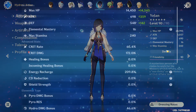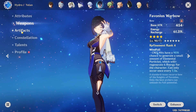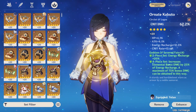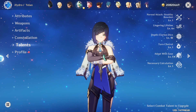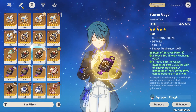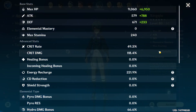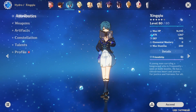When it comes to the Yelan we used — 65 crit rate, 172 crit damage, over 200 energy recharge. Probably don't need that much on a Double Hydro, but better safe than sorry — I'm too lazy to change her build anyway. Artifact loadouts — thank you very much. When it comes to our Xingqiu — C6, so we can get away with a little bit less energy. But why would I do that when I can just run my Xingqiu on Favonius? 220 ER just to be safe, and also so we can battery other teammates. Also 50 crit rate and 118 crit damage.